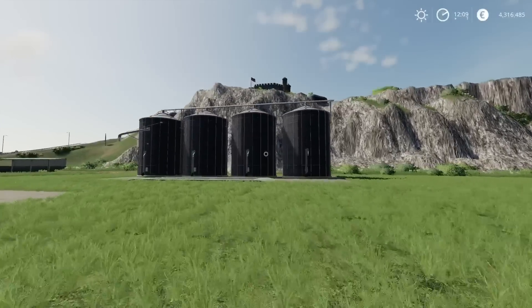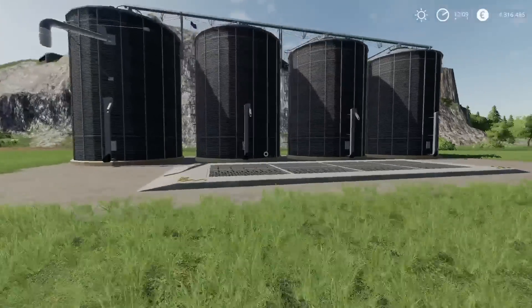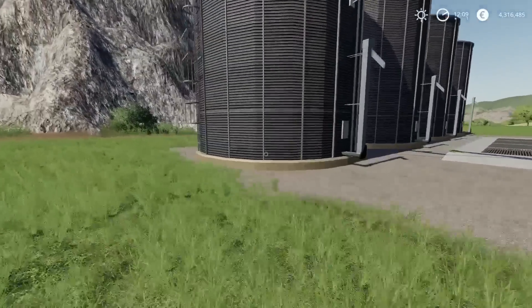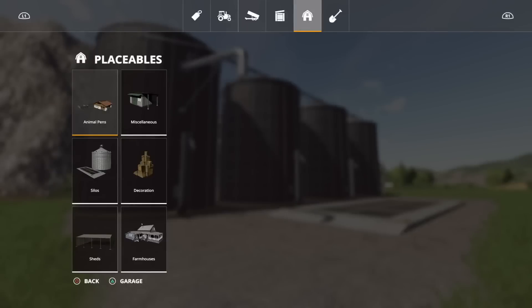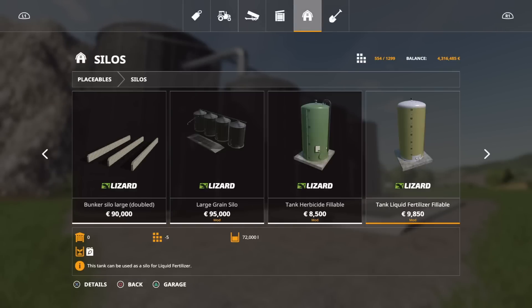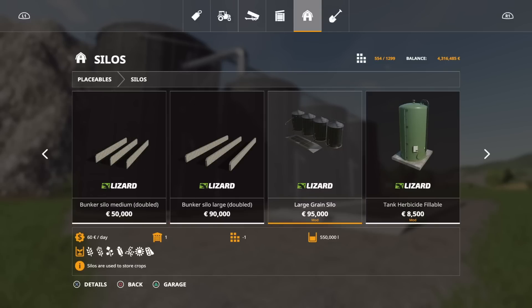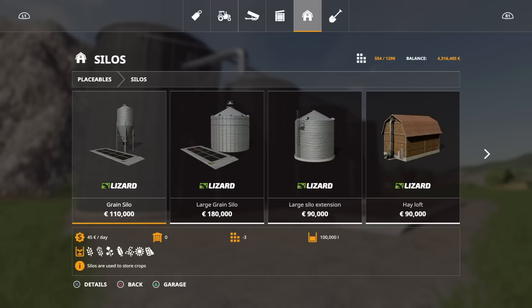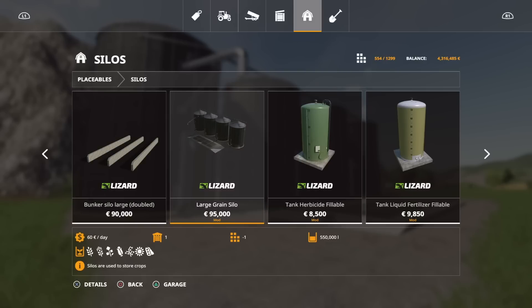Next mod - this is the Placeable Farm Silo by Rowley Christie. It holds your standard crops, with a drop-off point inside and a collection point at the other end. It's quite a large footprint but not massive. It's not a multi-fruit silo but there are plenty of multi-fruit silo mods anyway. Seven slots to place, 95 grand, and it holds 550,000 litres. For comparison, the in-game small grain silo only takes 100,000 litres for 110 grand - so for less money you're getting five times the capacity. Very nice.